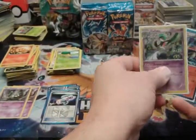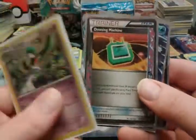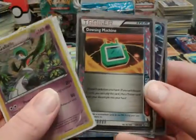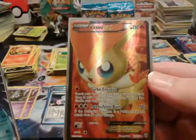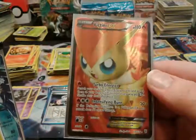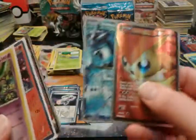So that was a pretty good first half. We had two holos — Gallade and Infernape. We had the A-Spec Dowsing Machine, we had Articuno EX, and we had full art Victini EX. Very nice. Victini is not my favorite Pokemon in the world, but you can't argue with results.